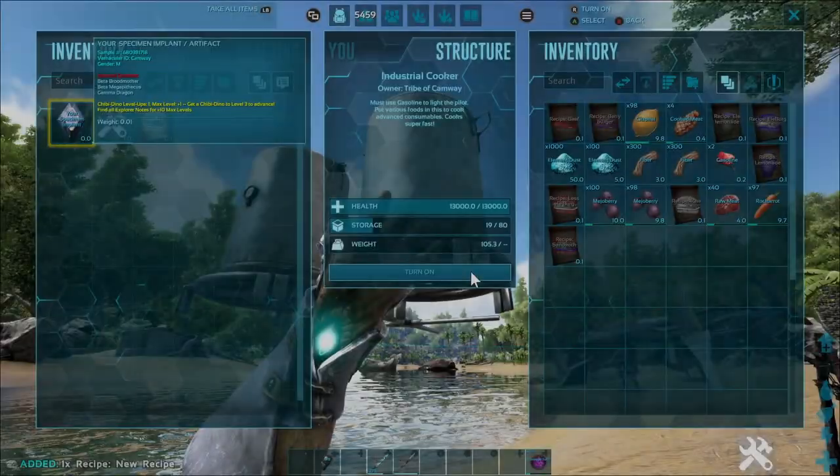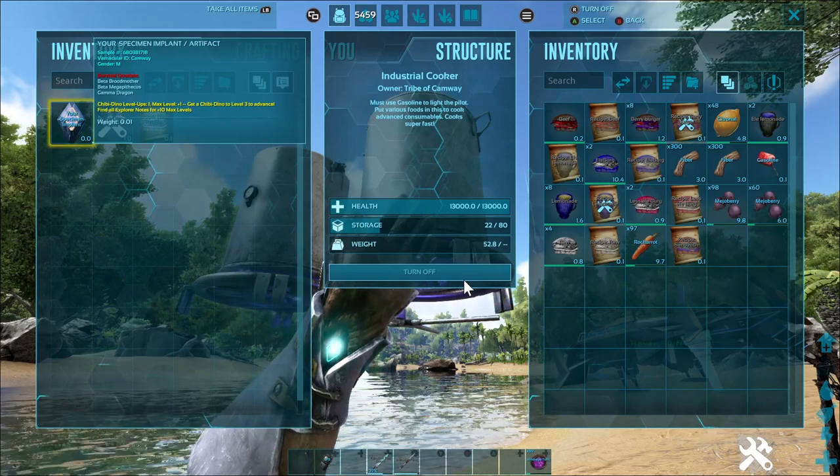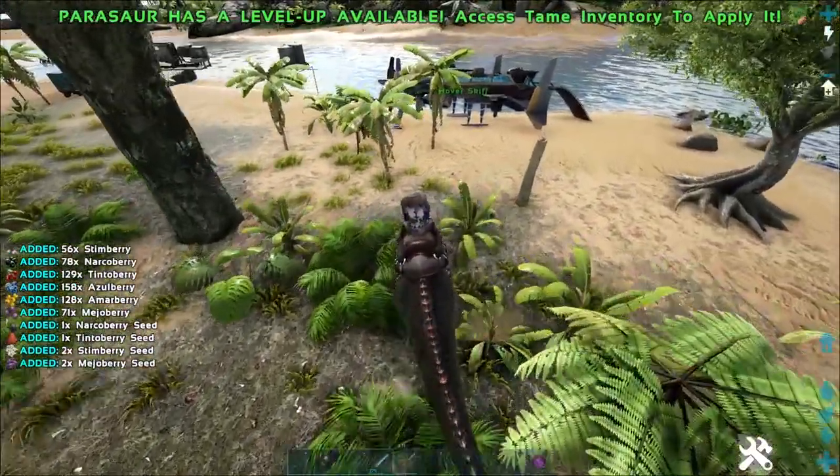Use the industrial cooker for faster production. The more of one type of ingredient you add, the more benefit the blueprint will give. Of course, the more you add, the harder it is to farm for massive amounts of that ingredient.